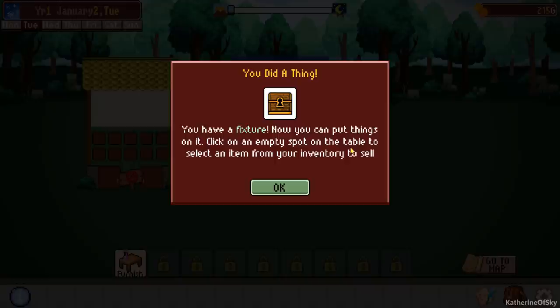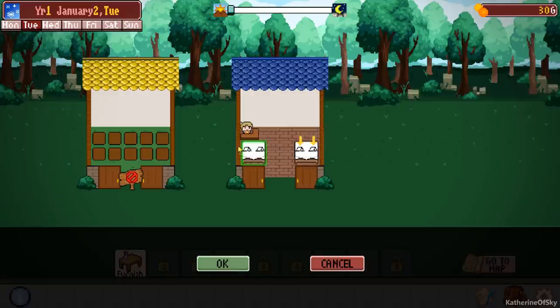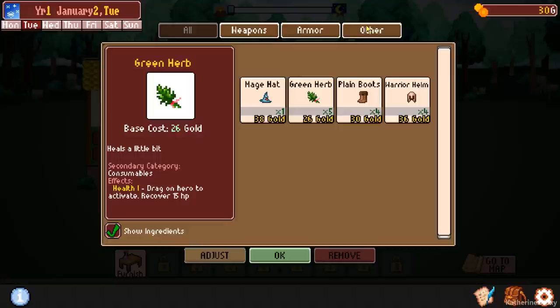Put this one here and say okay. Now you have a fixture — now you can put things on it. Click on an empty spot on the table to select an item from your inventory to sell. Can I buy another table first? We'll put that one there. You don't need to have aisles because people will basically be passing by outside — you don't need to actually have them coming in. Now these are all the items, and the categories are important because later on there are special tables that give bonuses to weapons, armor, or other miscellaneous items.